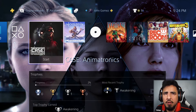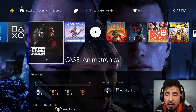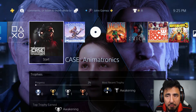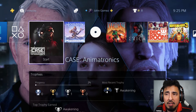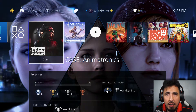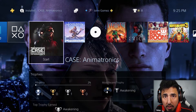Welcome back all my retro peeps to another playthrough series. This game we're going to be playing is called Case Animatronics. It's a horror game where we are playing as Detective Bishop, who has woken up inside the police department. Someone has hacked into the system and it's our job to figure out who that is. All the electricity has been shut off and all the doors have been locked.